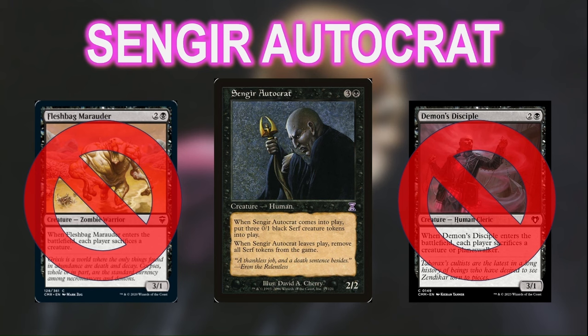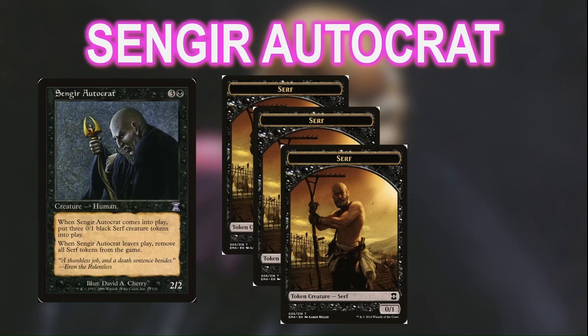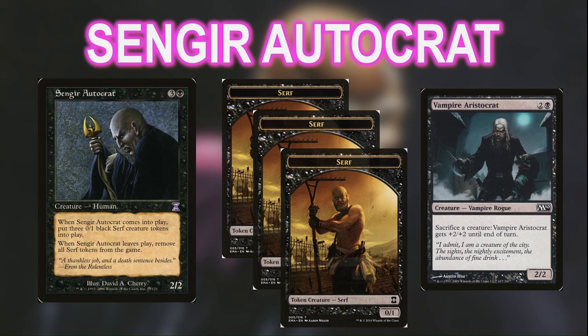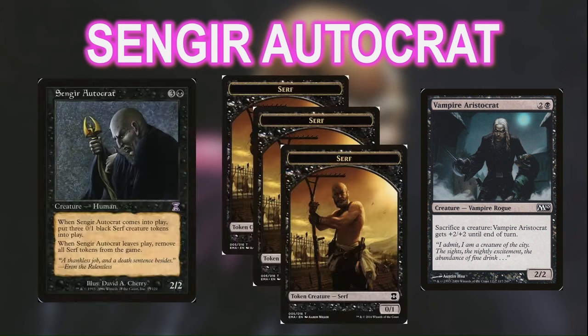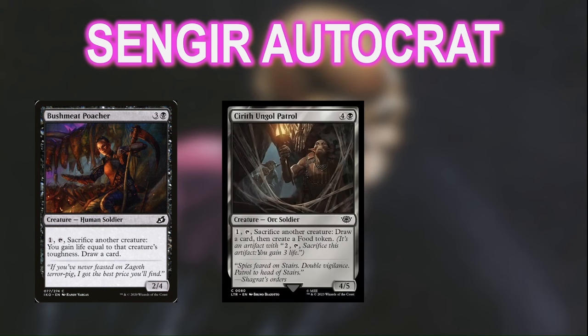Anyway, the idea of this one is simple. Play Sengir Autocrat, which makes 4 bodies for 4 mana. Then, imagine you have a vampire aristocrat in play — you sacrifice the Serf tokens to pump up your vampire, and finally, using a Grave Flicker on the Autocrat itself, sacrifice the Autocrat too, bringing it back into play to generate 3 more tokens, all of which you could sacrifice again to the vampire. With only your commander and one Grave Flicker, that's an extra 16 damage. There are also plenty of ways to sacrifice the tokens to draw cards, make food tokens, or just drain the table out.